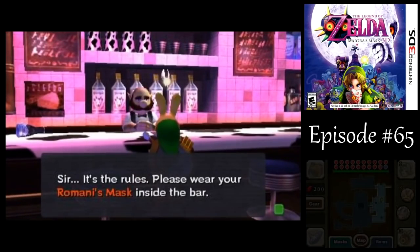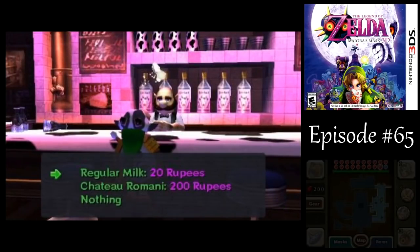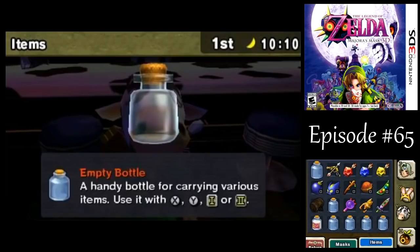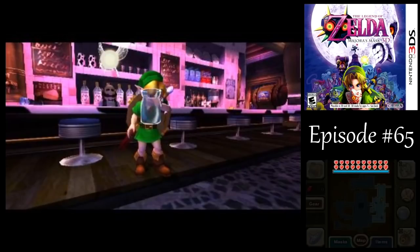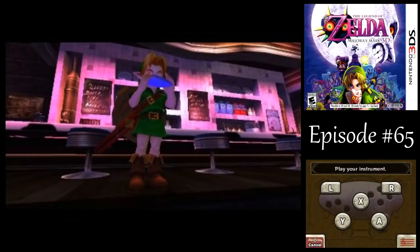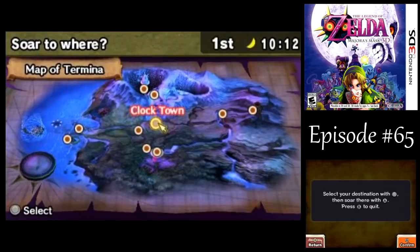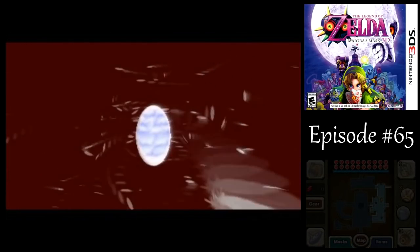Oh right, sorry - wrong hat there. You have to wear Romani's Mask in order to buy anything, though they won't just kick you out right away. We're gonna need the Chateau Romani so we can use all the sword beams with the Fierce Deity Mask. And it couldn't hurt with the Goron Mask or Zora Mask there - well, I don't need the Zora Mask, other than to get in the dungeon.